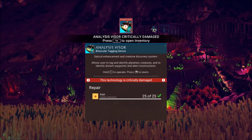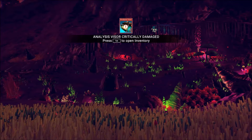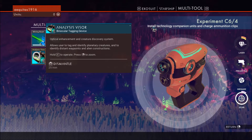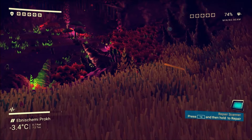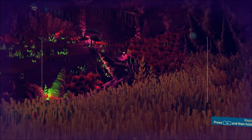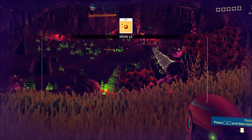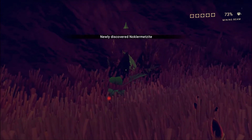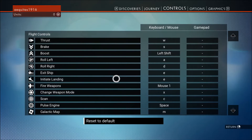Analysis visor — I need iron to do that, I've got that. Binocular tagging device — right here, and that's fixed. What about this one? Scanner — I need carbon. This is the tagging visor or whatever. I tagged rock. Well, good job, me. Check out that discovery — a rock.